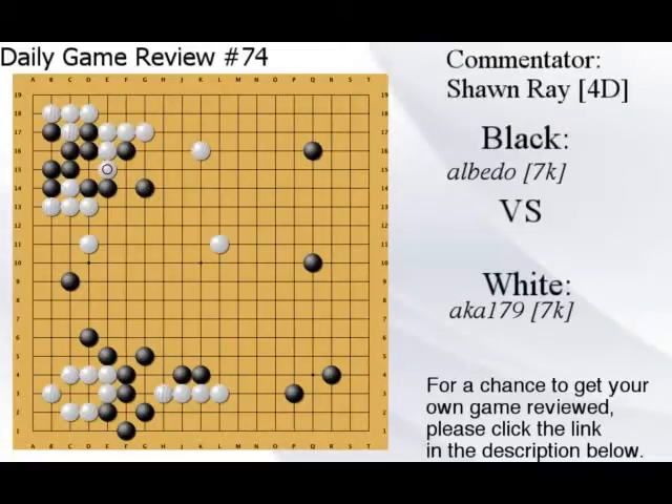Black, you need this exchange first — make sure you have at least one eye, then you can run away. Forget that stone, just run. Make sure you connect and just run. Here it's a little dangerous, your shape's bad and you don't have eyes. Where are your eyes? This is not a good move because white can just hane right here, which threatens the cut, so you have to fix. Then white can fix and you still don't have eyes — so you can see it's very difficult.